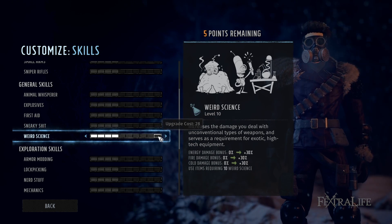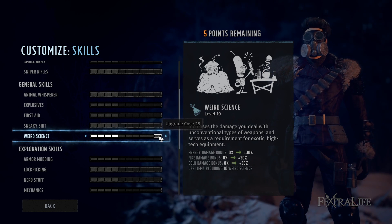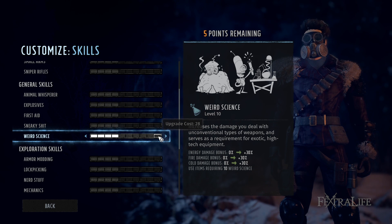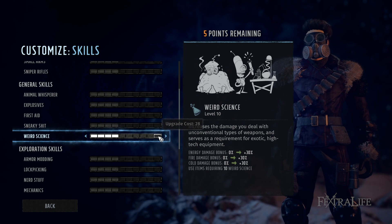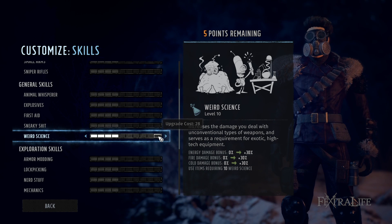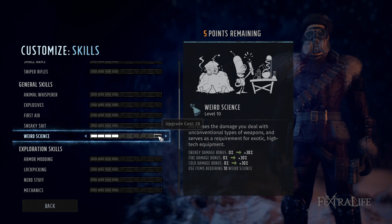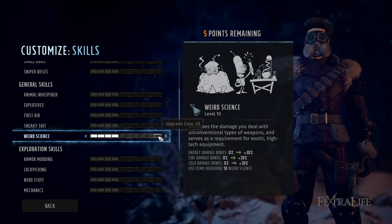Weird Science increases your energy, fire, and cold damage. Weapons using these damage types require Weird Science to wield in the first place, so it's going to be a very particular character who uses these. If you're using a flamethrower, this is a good one to take since it boosts fire damage. But this will probably apply to only one or two characters in your group using energy weapons or a flamethrower build — you probably won't take this on most characters.